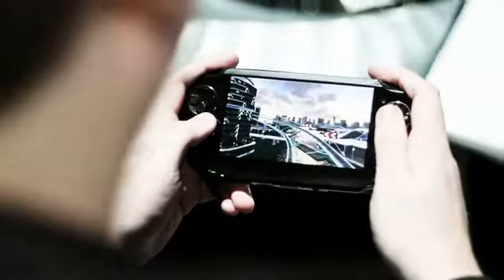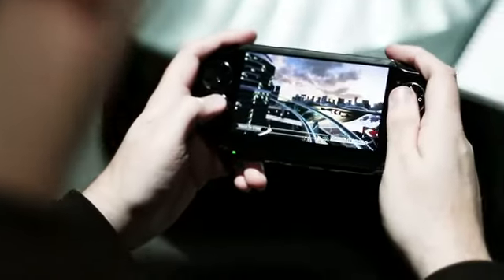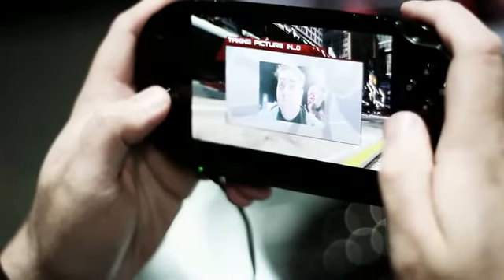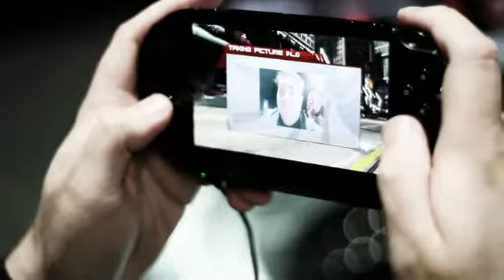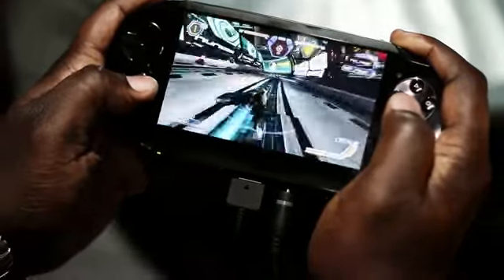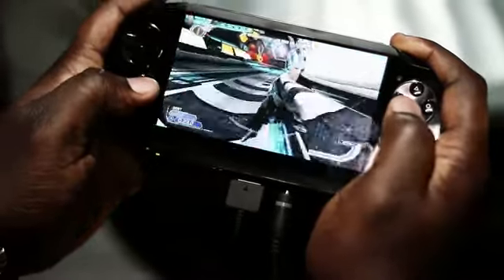We use the rear touch panel and front touch panel for controlling the interface and the ships in the game, plus the tilt controls. We also use the front-facing camera for what we'd probably call the WipEout Glory Moment — at the end of a race it takes a still shot or video of the victor, and that gets pushed to all the other NGP players so when they finish their race they get to see you gloating at them.